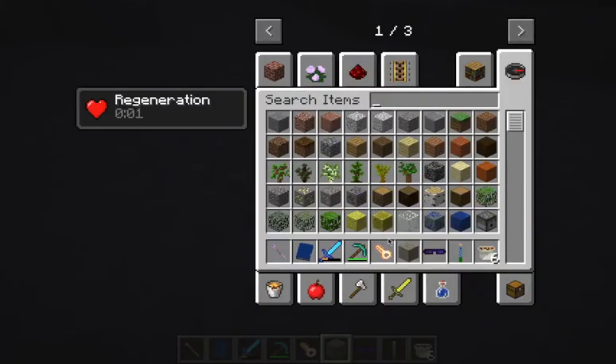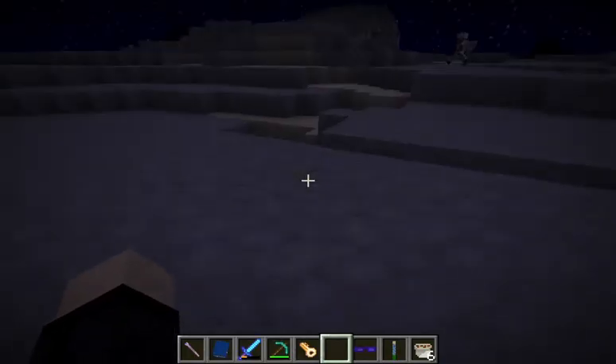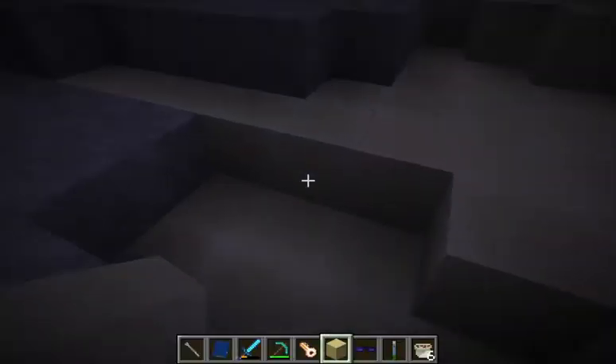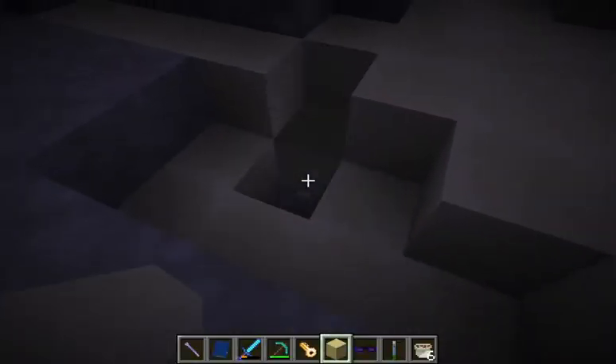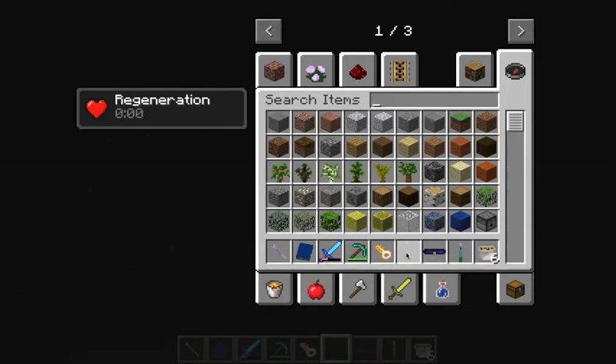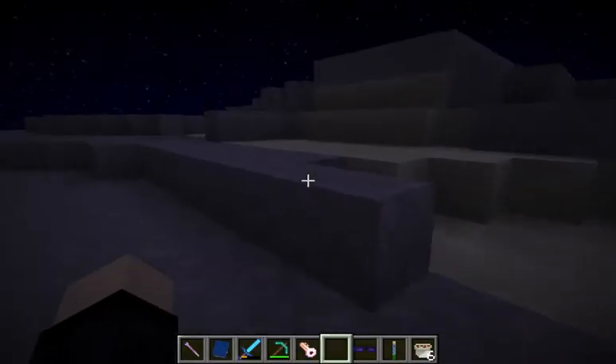So this is Vortis rock, which is nice, and we seem to have some Vortis sand which I imagine would operate just like regular sand - yep, just like regular sand with gravity and everything. That is just so cool.